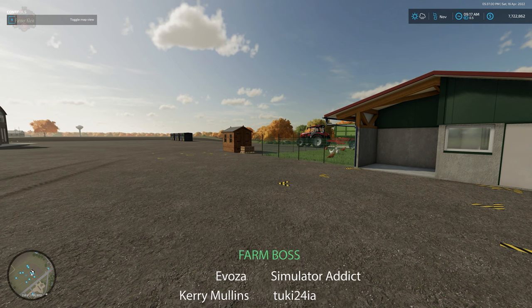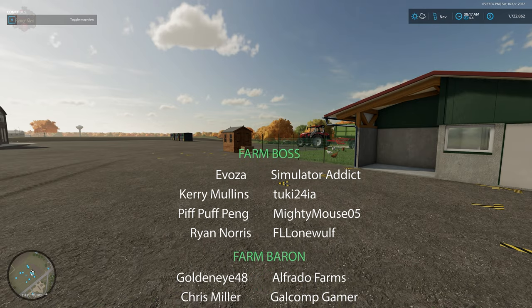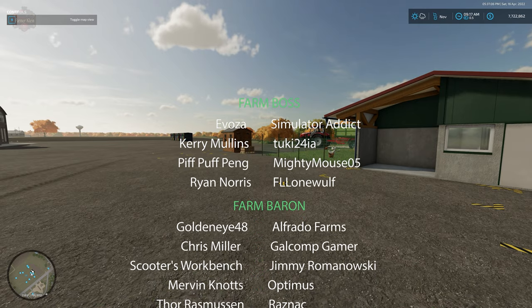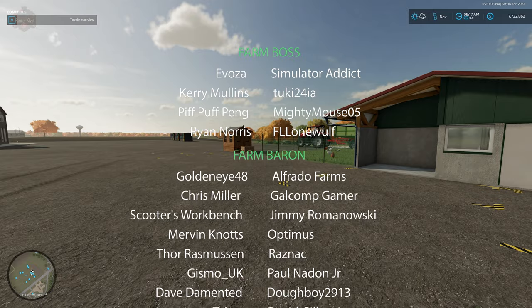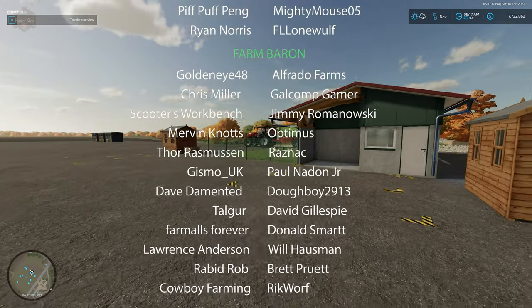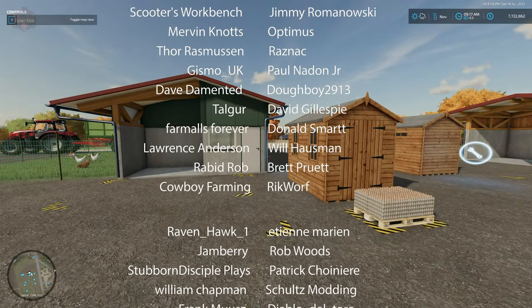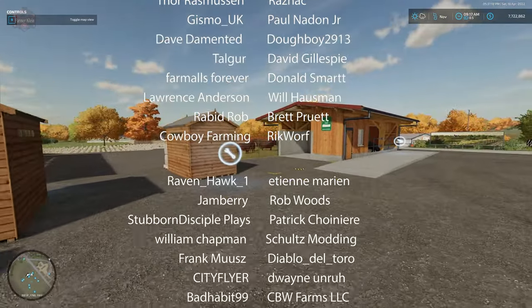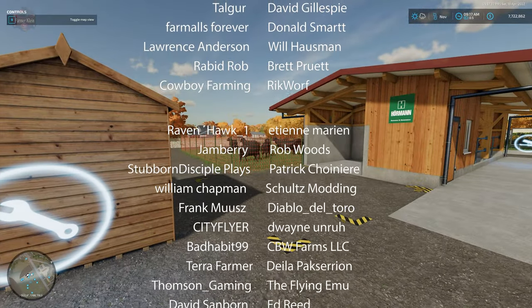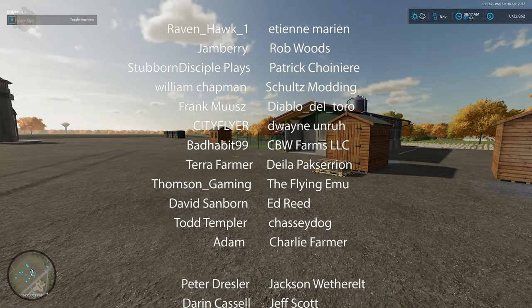So guys, that is the Automatic Shipping of Animal Products mod. Let me know in the comments below if you're going to be adding this mod to your mod folder and putting it down on your honey spawn point and chicken areas. You'll need one warehouse for each animal building — for each chicken coop, for your sheep areas. Until next time, happy farming!